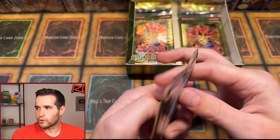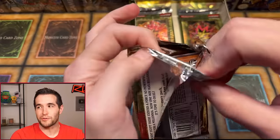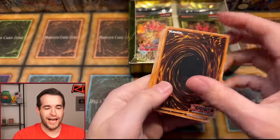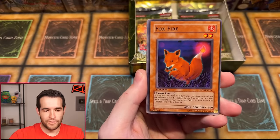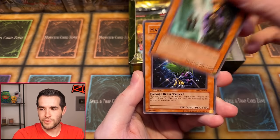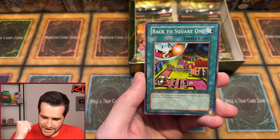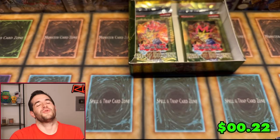First edition. Let's get something great, guys. We need an ulti — if we get one ulti I'm going to feel a little bit better, I'm just going to be able to relax. July 4th isn't supposed to stress me out like this — it's supposed to be a chill time. Ballista Rampart Smashing. Foxfire. Invasion of Flames. Malice Dispersion. Tactical Espionage Expert. Harpy Lady 2. Creeping Doom Manta. Back to Square One. Come on, baby — first ulti. I'm about to be the Combustible Collective. This shuffle's been brutal — three foils in the box so far.